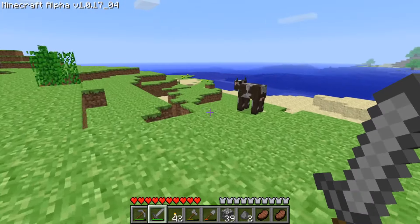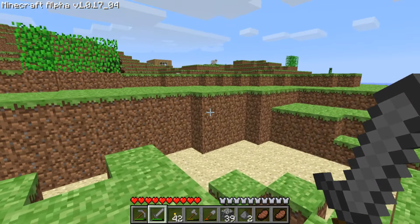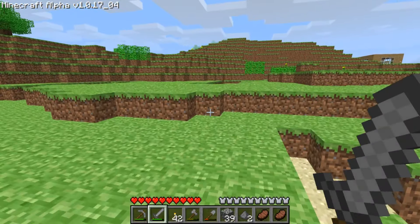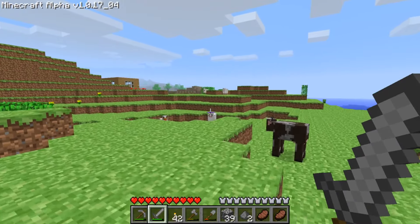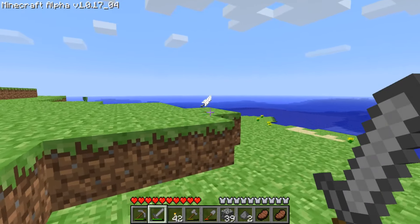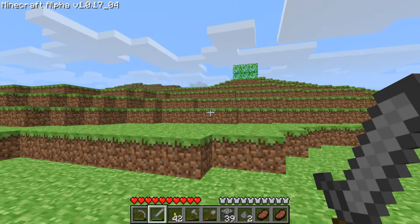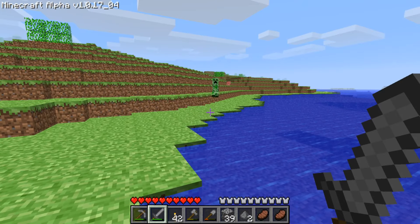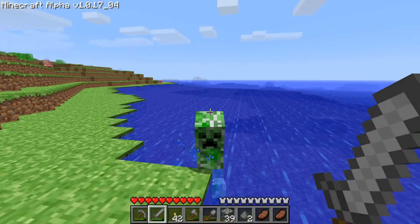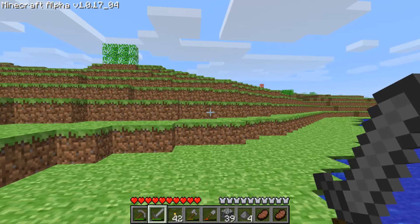Yeah, you're dying. You're definitely dying. Drop nothing, why don't you? That's two creepers. The zombie burned up over here. I suppose if we can lure the creeper into the water, that'd be fine. That's actually the easy way to fight creepers.